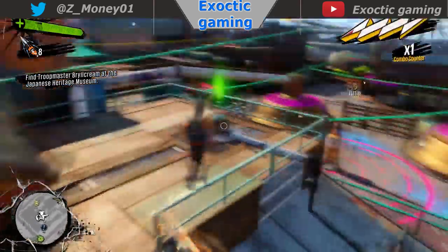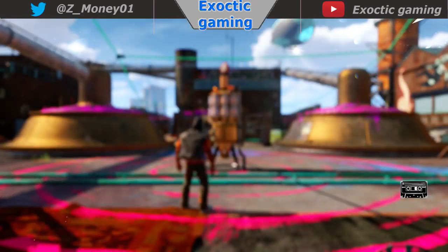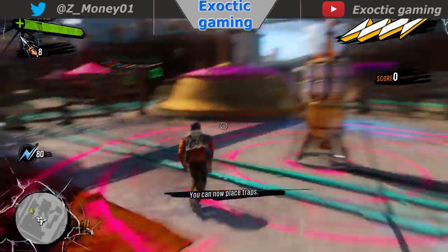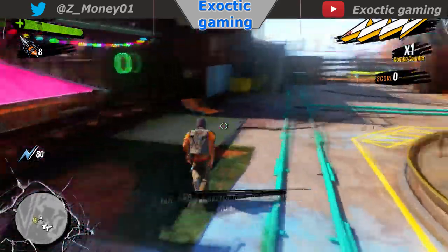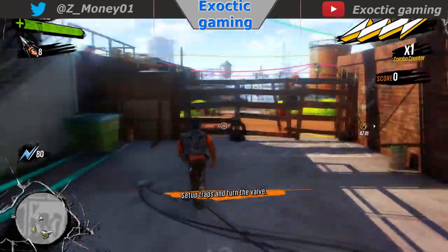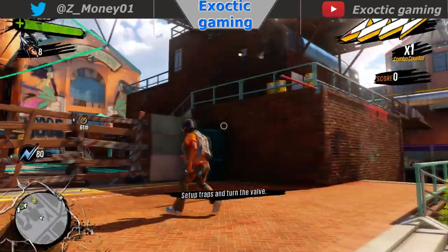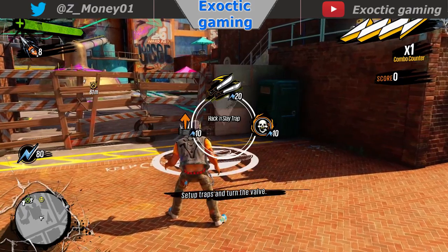Go upstairs and there should be a big green coin circle thing — that'll start a mission. You gotta protect all the sodas from the zombies. Go in front and there should be two barriers. Go to one barrier and put two knife traps, and then put two spring traps under the stairs. The spring traps will shoot the zombies up into the knife traps.